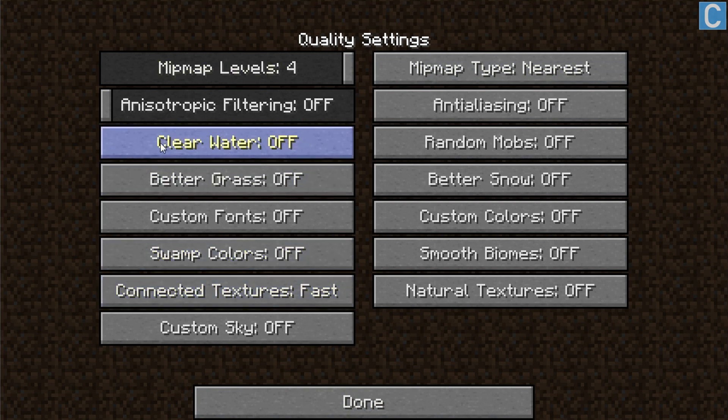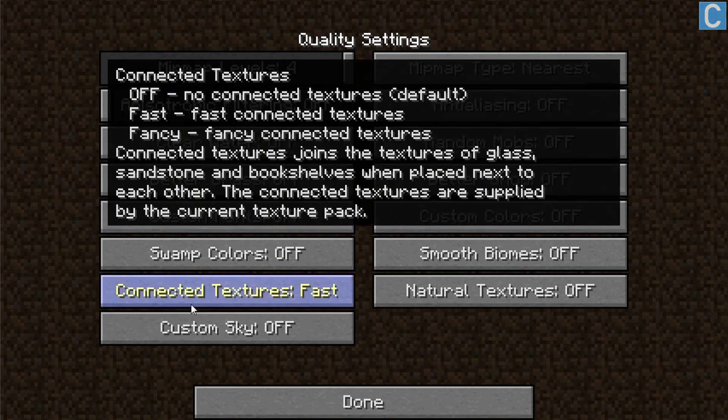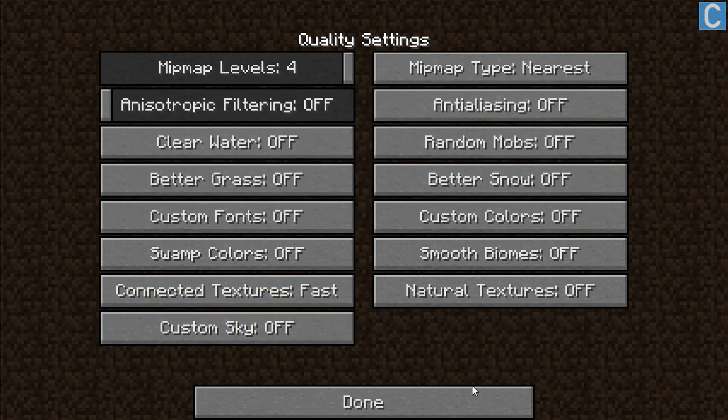Turn everything off: clear water off, random off, better grass, better snow, fonts — all that off. Connected textures set to fast. Natural textures off — all that. Then click done.